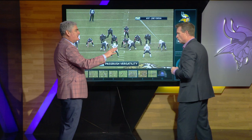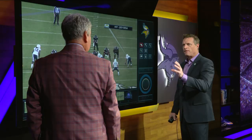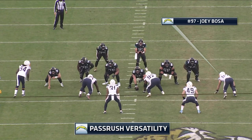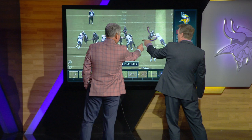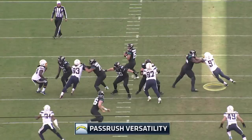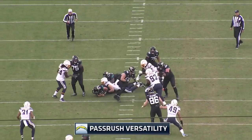Before we go to defense — Rivers doesn't move much, which means no naked boots. They're trying to get the ball out of his hands more quickly because he can't sit in the pocket. Now Joey Bosa — he gets his hands on the inside of the offensive lineman, and as soon as he feels that shoulder tip up, he comes underneath. What's your guy doing? He's just big. He gets that shoulder up in the air, comes underneath, and makes the sack.